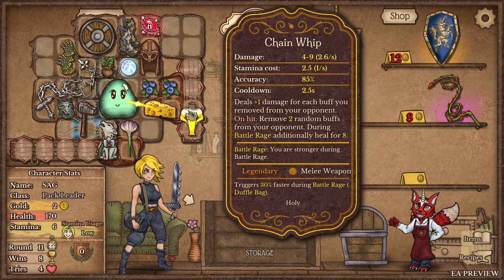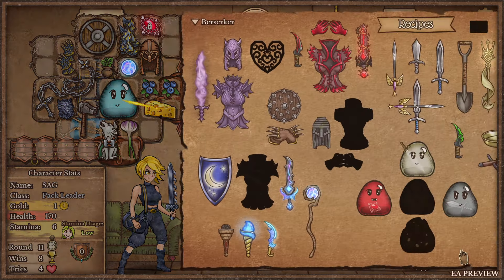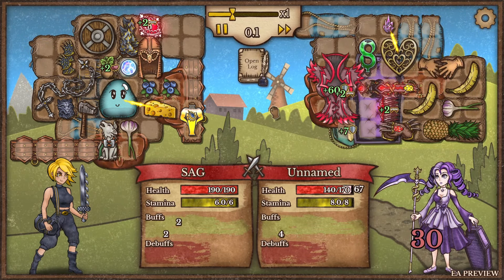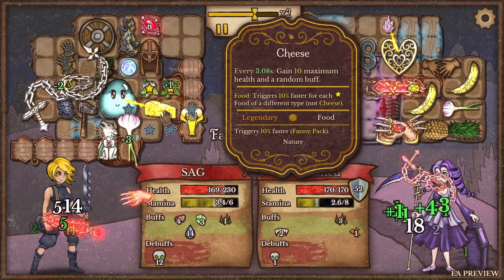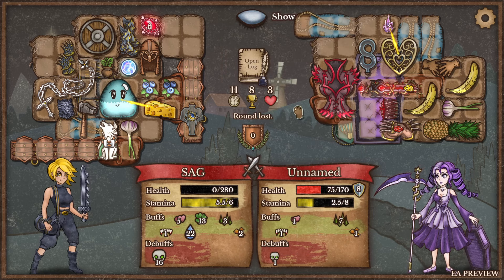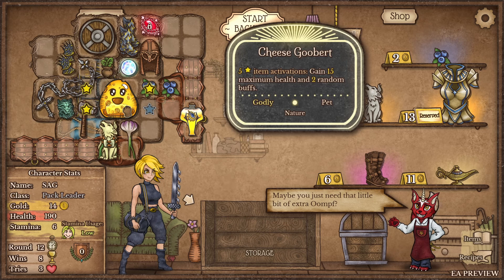That's too much stamina, too much sauce. Holy armor combines with mana orb now - that's interesting. I just can't wait to see cheese goobert. This is so broken - every three seconds gain 10 max health. If you have an insane amount of health regen you just go buck wild. I should probably move my guy around. This guy just clapped me with bloodthorn. All I care about is cheese. Oh my god, he's beautiful.